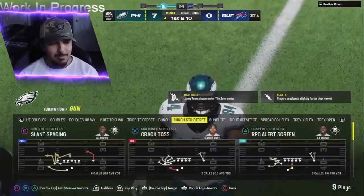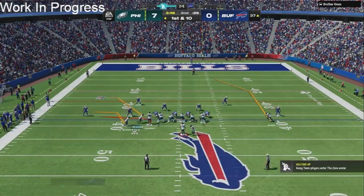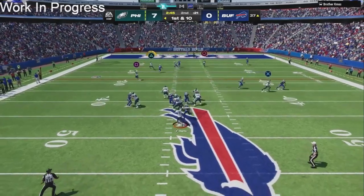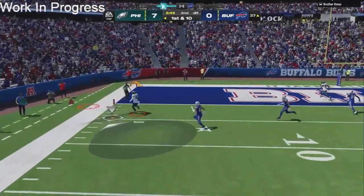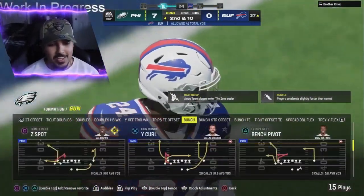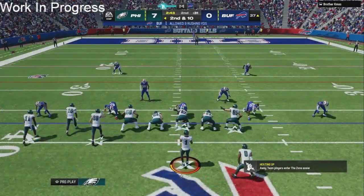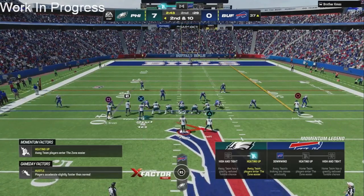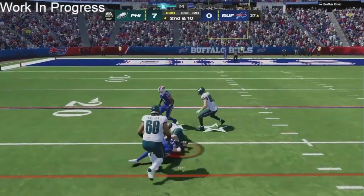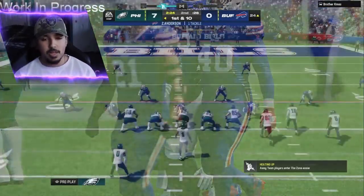We just got to get some points — we're playing phenomenal defense and should have more than seven. Once more we're gonna run a little PA boot and see what we got going with Quez Watkins. Under pressure — it's back. He's running match and everything is open but I just can't get the ball out. Quez Watkins sells it right there. We're playing for a field goal at bare minimum — we're playing too good of defense to only be up seven.